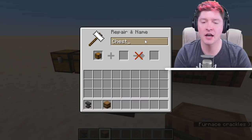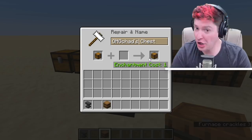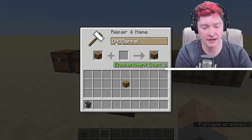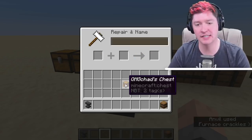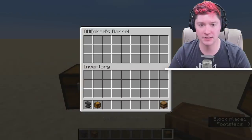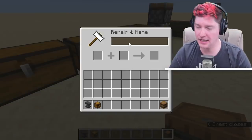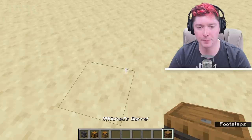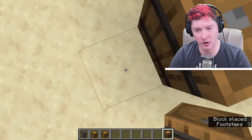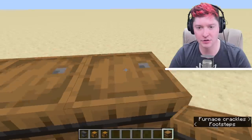Just like chests, barrels can be named. So if I say 'OMGChad chest' here, the same thing can be done with the barrel — you can rename it, and you'll be able to see the name on the top of the GUI. Both of those can be renamed in an anvil. Another thing about placement is there is a little stopper on the top that, no matter which way you're facing, will always be the same direction.